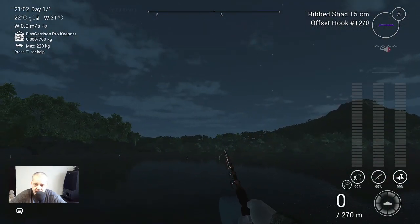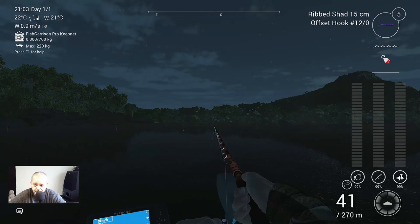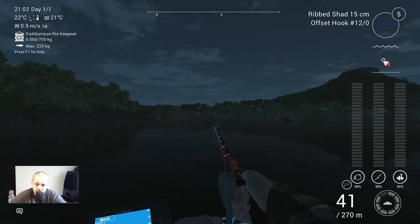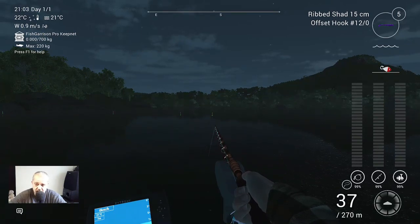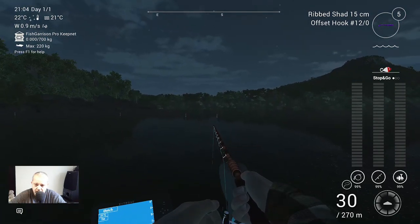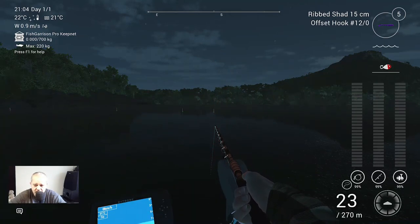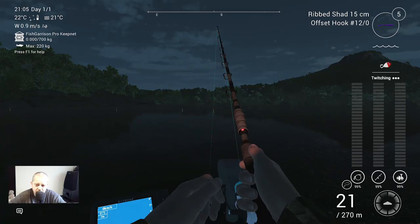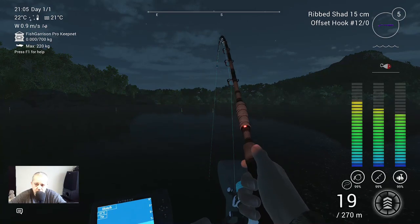I throw in as far as possible, then I let it drop to the bottom. You have to wait a little but it's worth it. When I'm close to the bottom, on the lowest drag — just one notch — I twitch till I am at about 21 meters, and then I let it drop to the bottom. And then very slowly with stop and go...